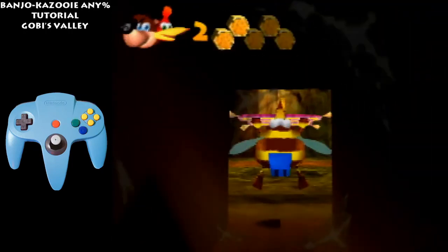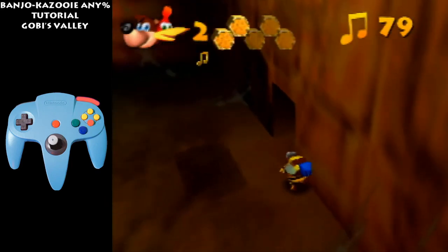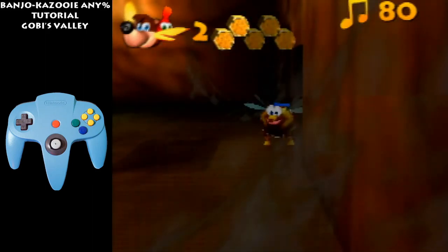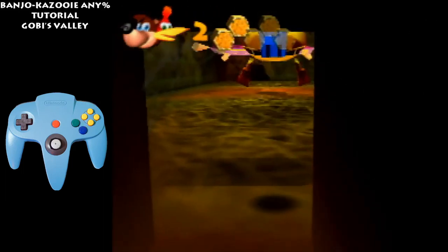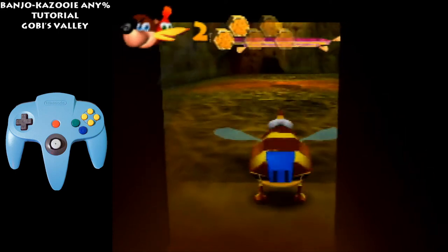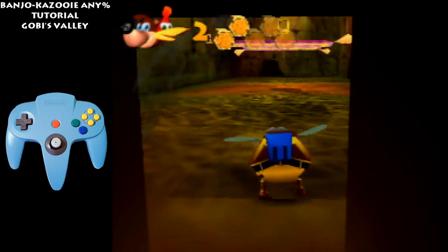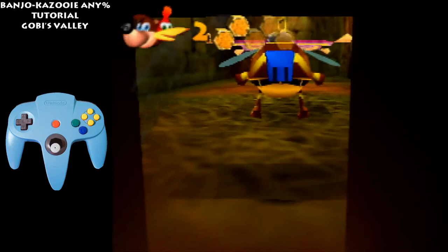Now here jump up, jump left. Zoom out, get this note. Hold R to turn the camera like this — I like to zoom in as well. Now go back here and just tap left just a bit, and then tap R so the camera goes back into this door frame. The camera must be zoomed in for this. Now these notes are the hardest.